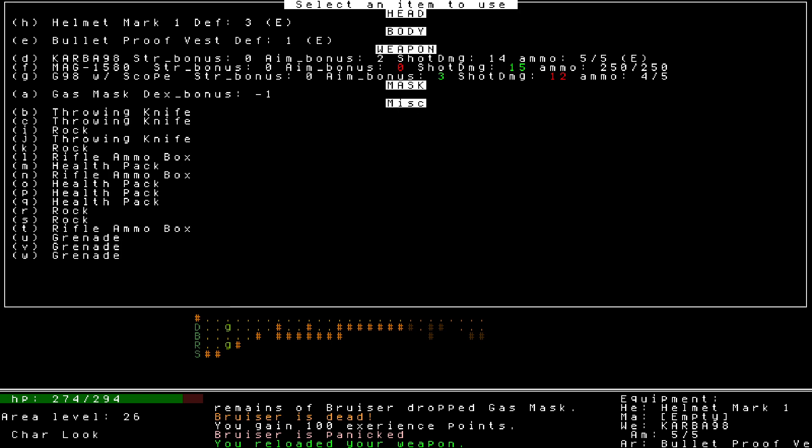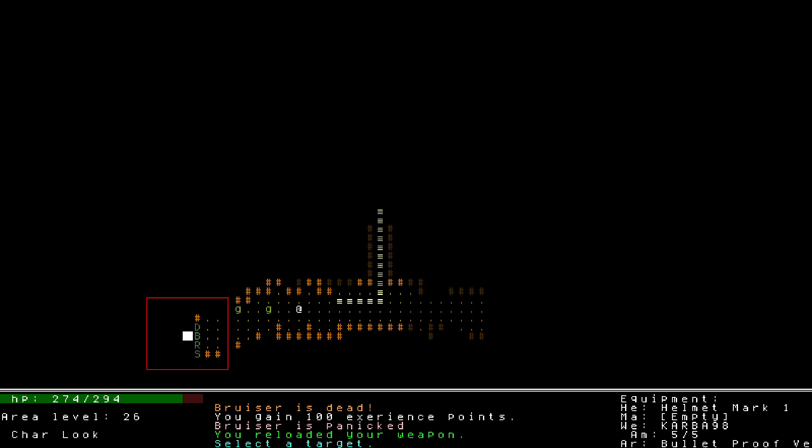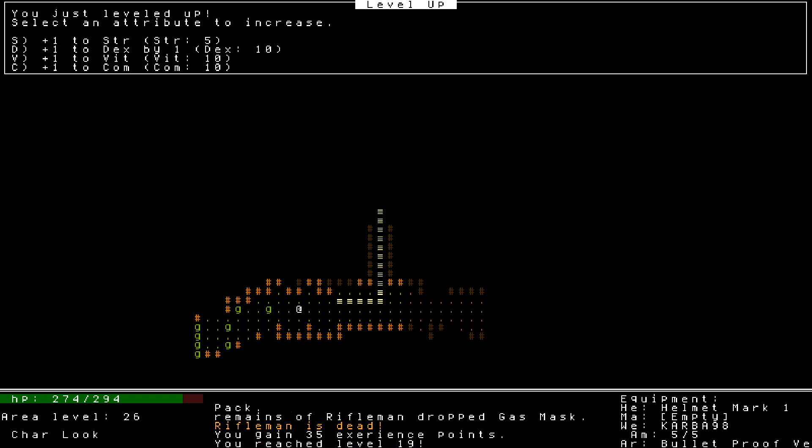This is a loaded starting level. Fortunately I spawned a few tiles to the right and not in between all those packs. This looks like another great grenade situation. Look at that — I just cleared some guys out. We get to level up. All of my core stats are at 10. Strength is kind of a stat we don't use a whole lot.